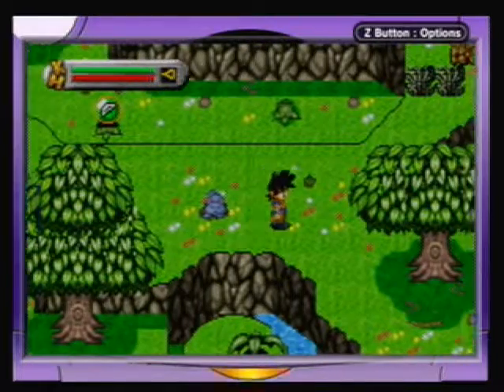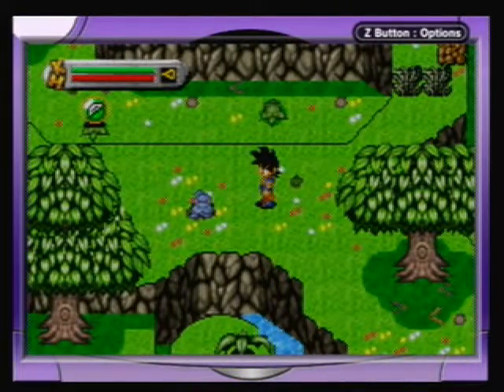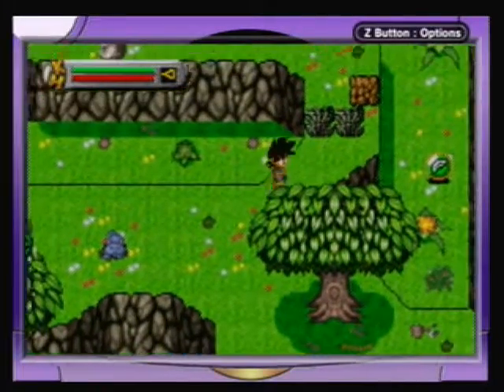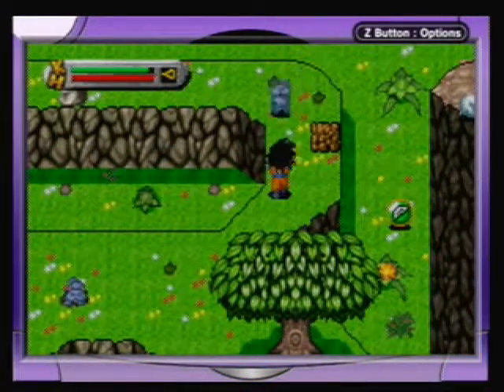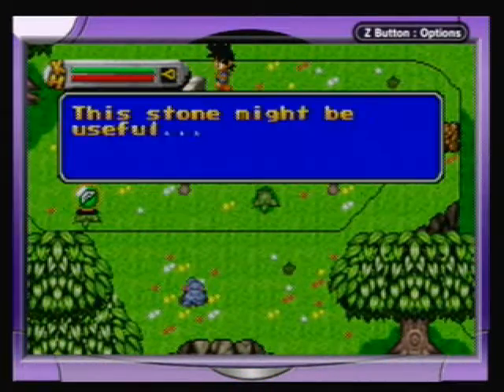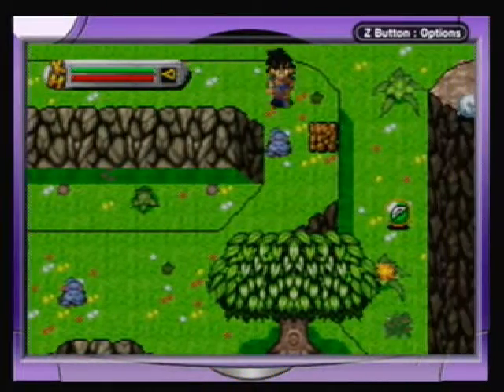Those things on the ground are actually flight energy — if you hit R, you can fly, though it's kind of useless right now. Here's the third stone, so we have all the stones we need.